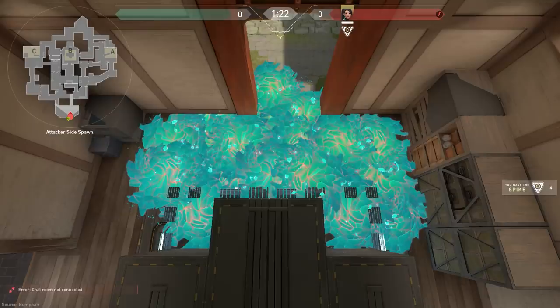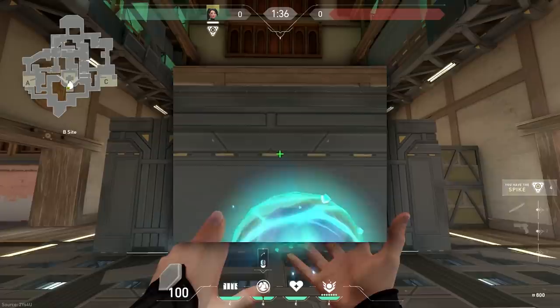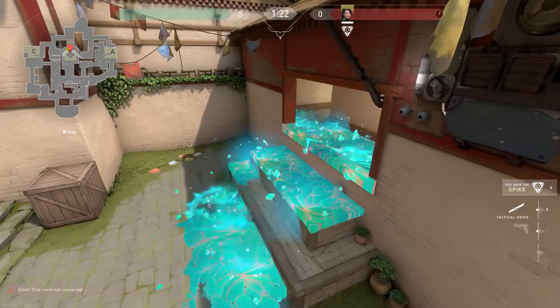B's defense orb is a mirror of the same angles. Place yourself in the center of the shield against the wall in the back of site. Aim at the right corner of this wall's feature here. Jump and fire just after starting to fall from the apex of the jump. This should have the orb land and cover the entirety of B window.